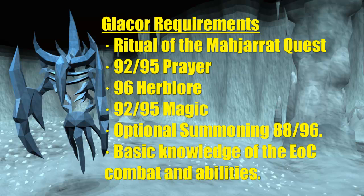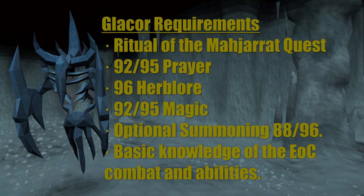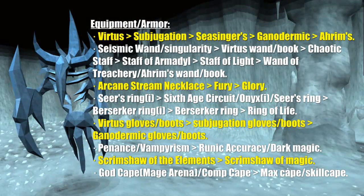I also require basic knowledge of EOC combat and abilities. As for armor, I'd recommend using Virtus if you can afford it; if not, then Subjugation. The reason I rank these two sets of robes over Sea Singers, Ganodermic, and Arams is because Virtus and Subjugation have a damage buffing effect, whereas Sea Singers, Ganodermic, and Arams are defensive orientated.